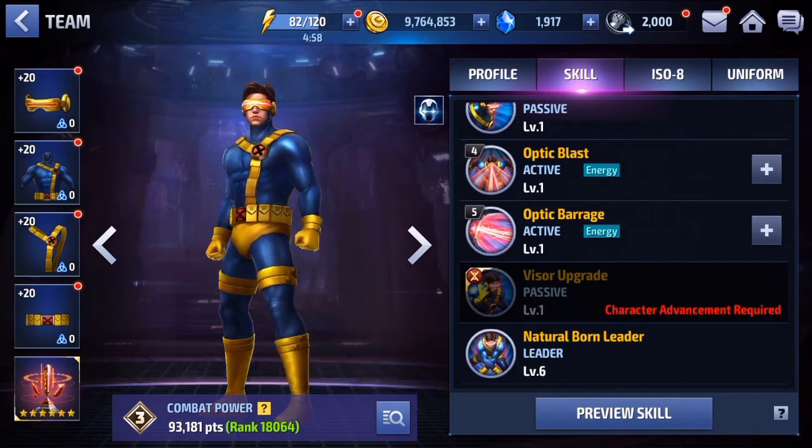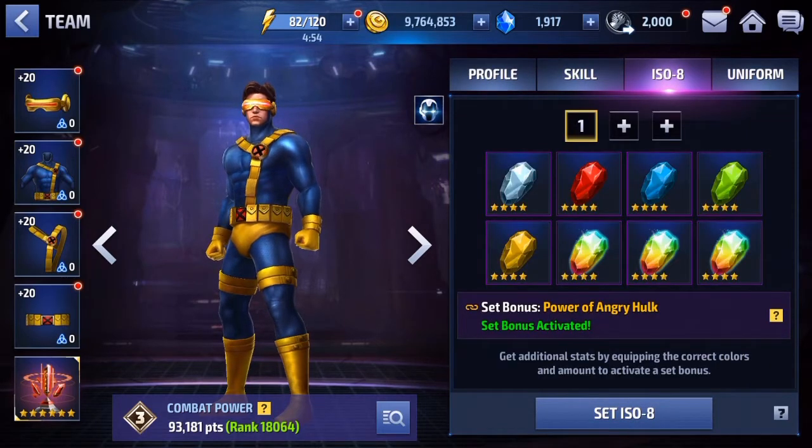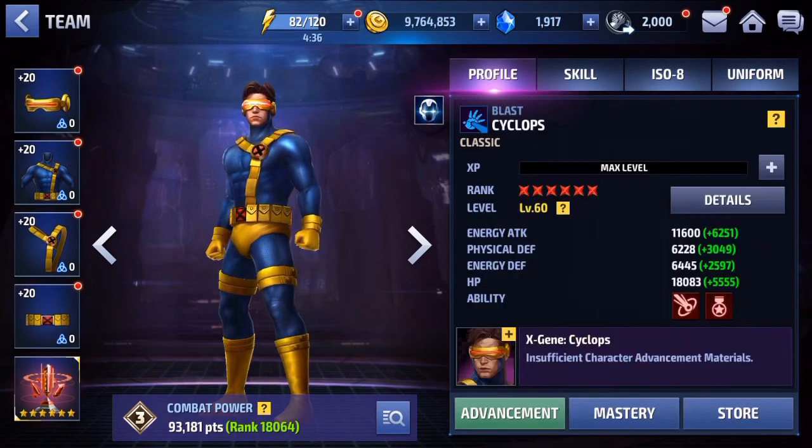For his iso-8 set, I have Power and the Angry Hulk. I definitely think an attack-based or offensive iso-8 set is the way to go with Cyclops, just to help him out with damage. Especially if you go with an invincibility obelisk, you're probably going to want a damage iso-8 set anyway to help him out with damage.